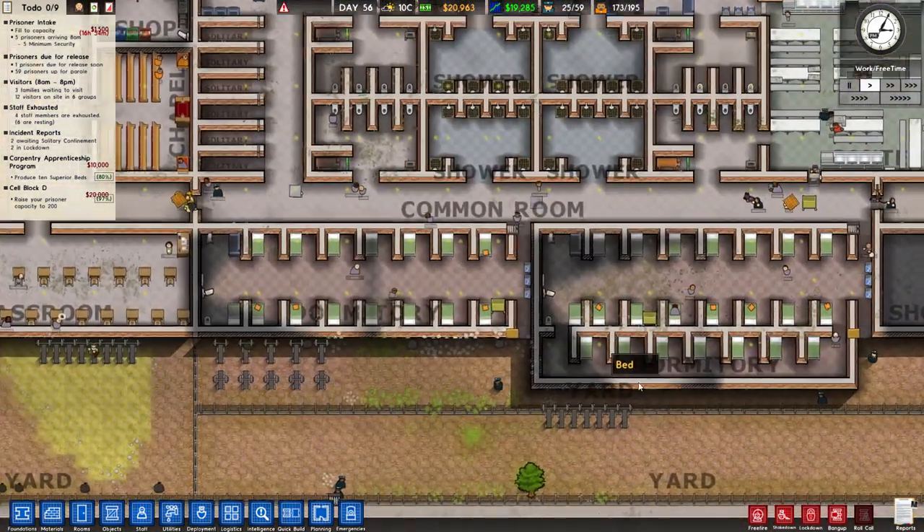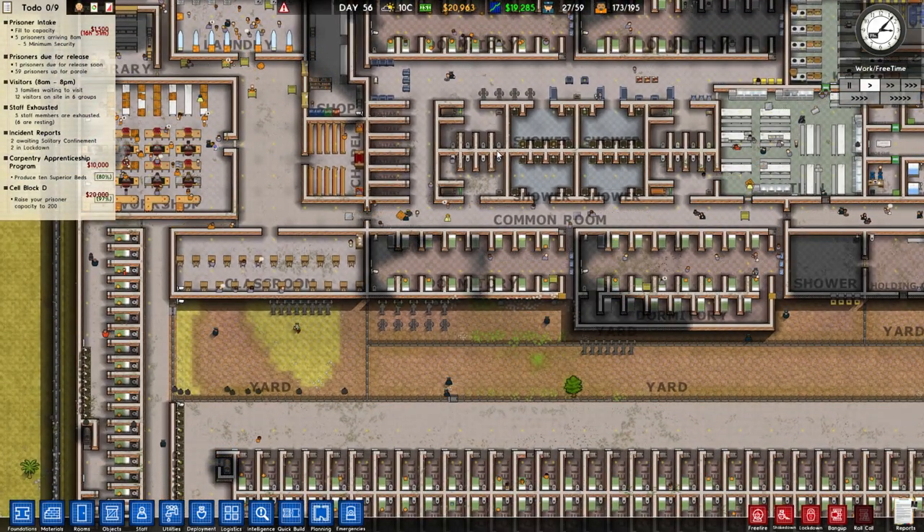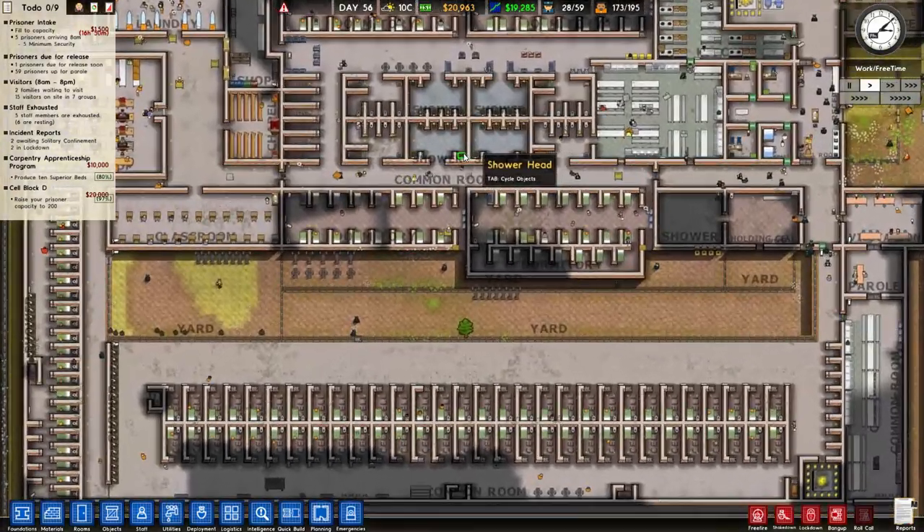What we could do is just go and change these to bunk beds or something like that. But we're not gonna do that because that doesn't really fit with what we've got going on here, so let's see what else we could do.